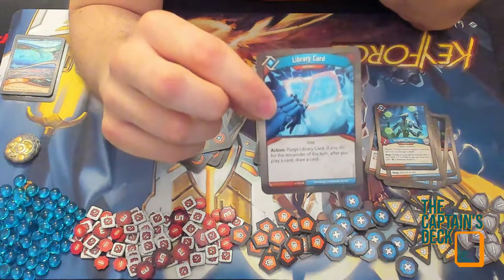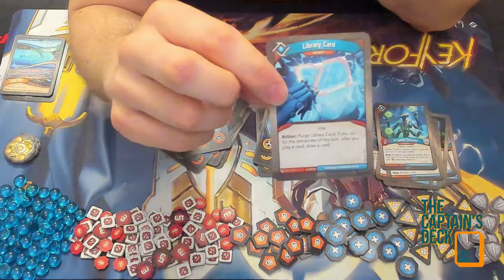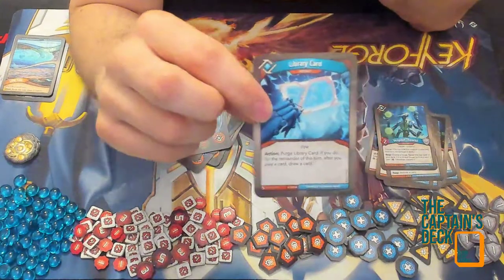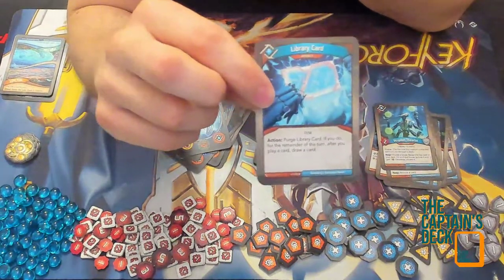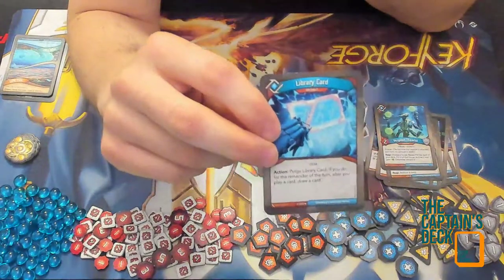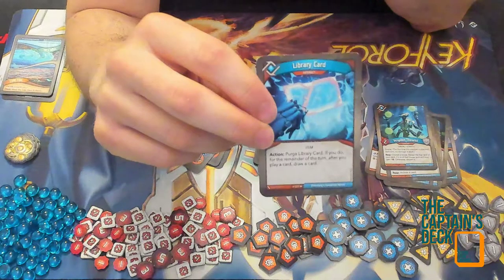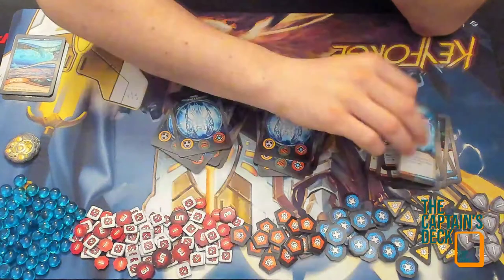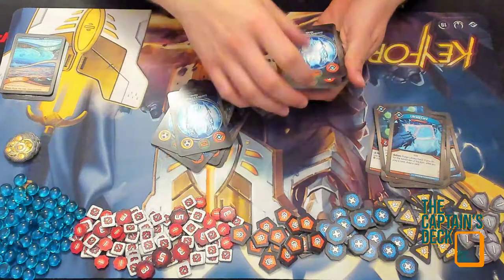This artifact is very similar to Library Access, however they've remembered to add 'purge Library Card' now as well. Good artifact — a version of a very popular card from previous sets. And there we go, that's our Logos cards.